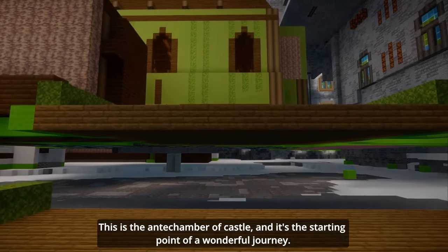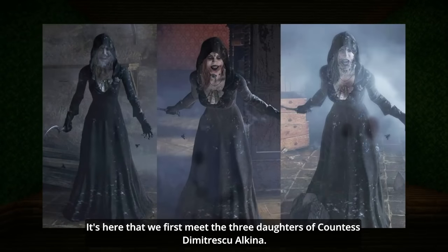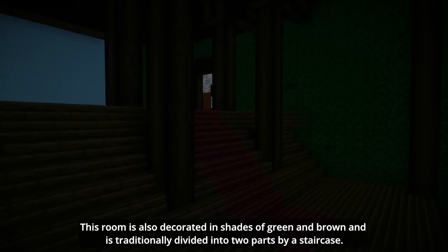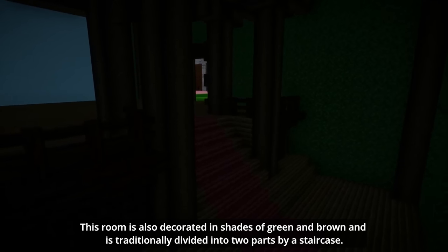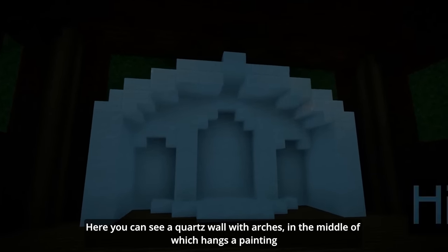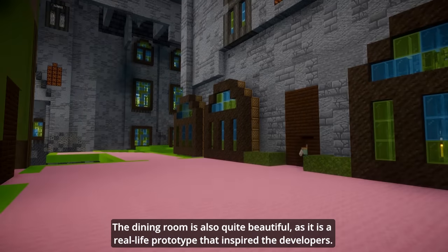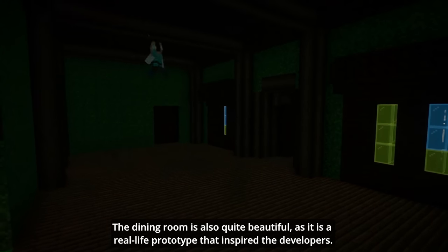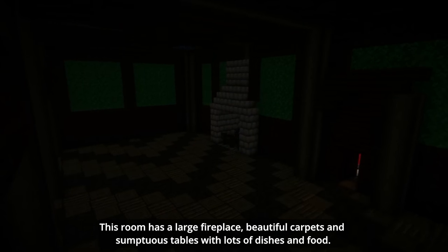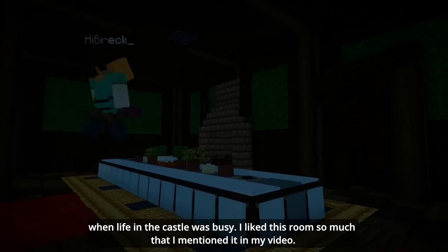This is the end chamber of the castle, and it's the starting point of a wonderful journey. This room is also decorated in shades of green and brown, and is traditionally divided into two parts by a staircase. Here you can see a quartz wall with arches, in the middle of which hangs a painting depicting the three daughters — Bella, Cassandra and Daniella. The dining room is also quite beautiful, as it has a real-life prototype that inspired the developers. This room has a large fireplace, beautiful carpets, and chairs and tables with lots of dishes and food. The Dimitrescu family must have gathered around this table in the past, when life in the castle was busy.